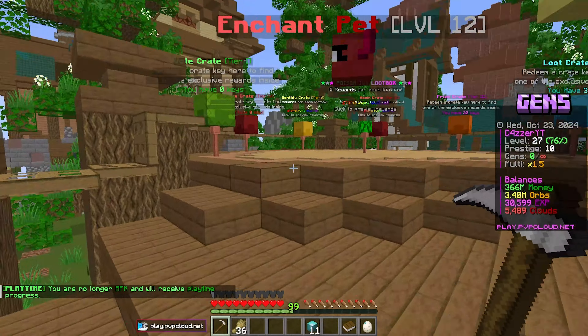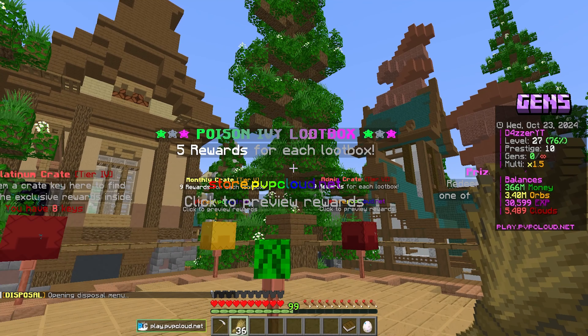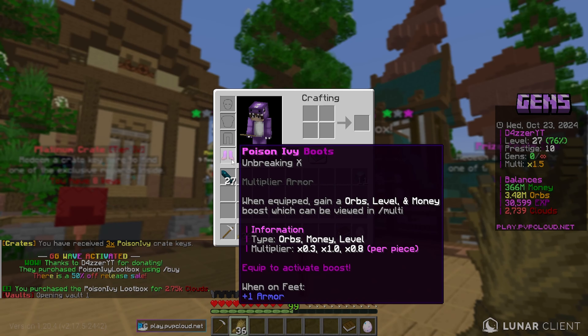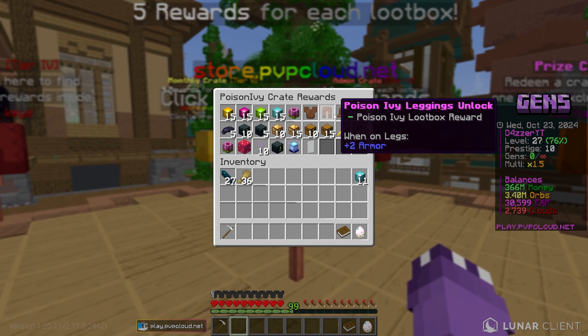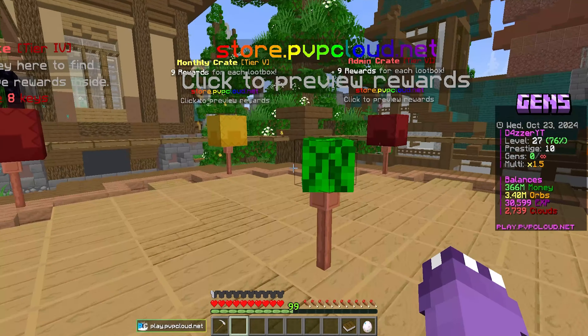I want to start off today's video by opening up some of the Poison Ivy loot boxes. Let's go to the cloud shop and pick up three of these. I have two pairs of Poison Ivy boots right now, so ideally we still need to get the helmet, chest plate, and leggings. But really anything we could get in these is really really good — I'd happily take the pouches or whatever we pull.